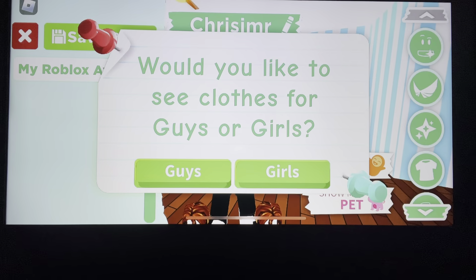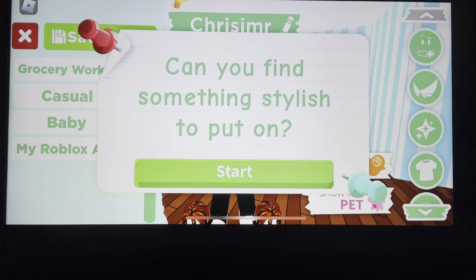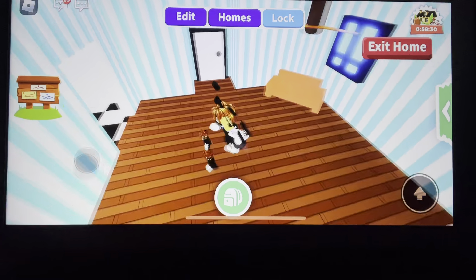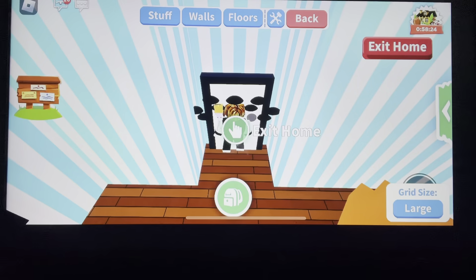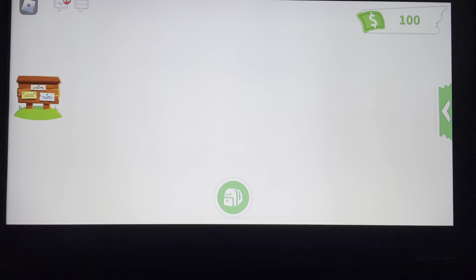Then here it says dress up. I press guys, so I'm on guys. There are thousands of outfits to choose from, but I don't want to put anything — I'll just keep my own avatar. So I can also customize my house, but I don't really need to right now, so I'm just going to go out.